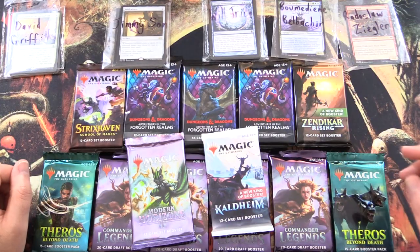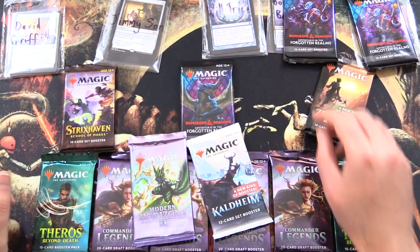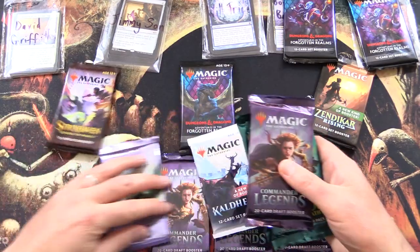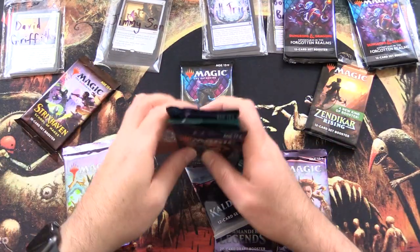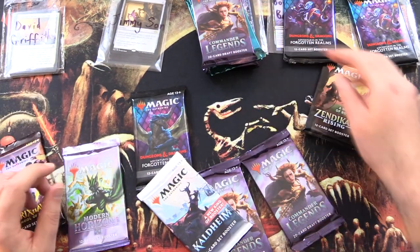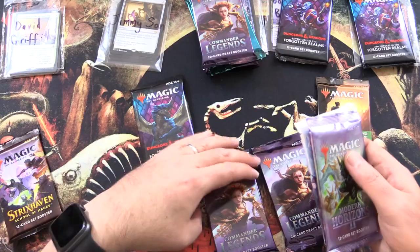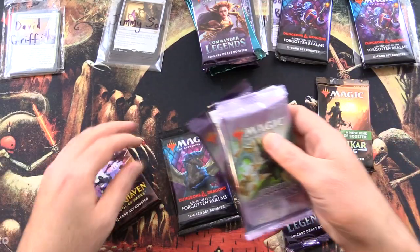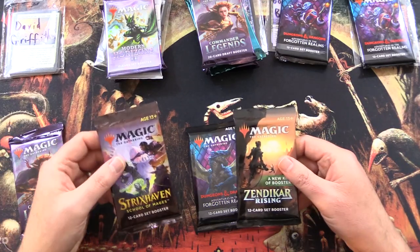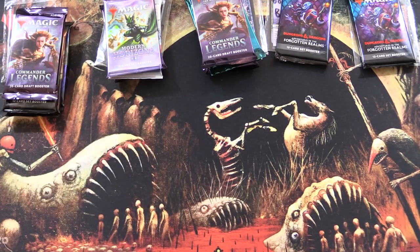Thank you all for being Patrons. So we're grabbing D&D here. Will is after two Theros and two Commander Legends. Jimmy's got a Modern Horizons 2, a Zendikar Rising and Commander Legends. And then for David, we've got D&D, Zendikar Rising, Strixhaven, and Commander Legends. Alright, let's get stuck into it.